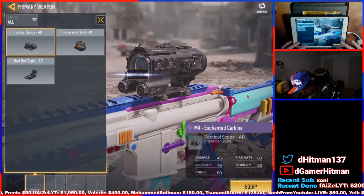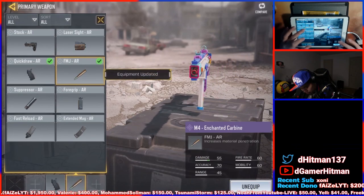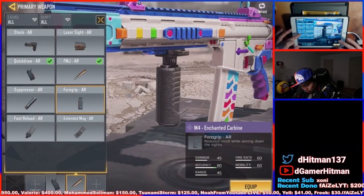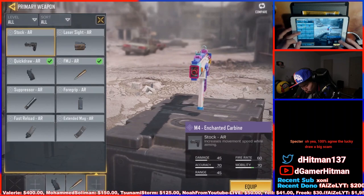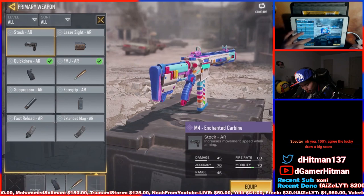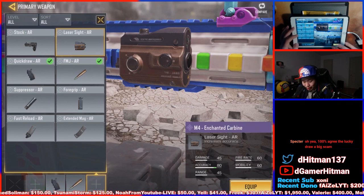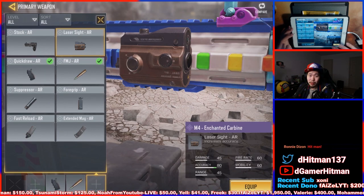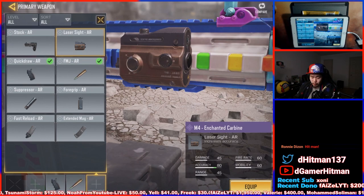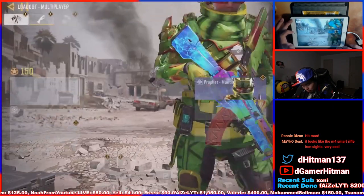Let's check the iron sight first. Imagine using a recon. I don't think we need the foregrip because I'm pretty sure the recoil is pretty solid — maybe a laser sight on this one. Kind of still want to use a foregrip though. No recoil from what I can tell. Going to put a laser sight — no, because we're not going to win close range fights. You know what, we'll just go with the foregrip.